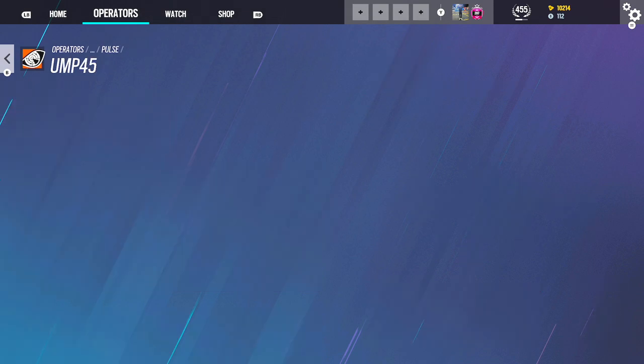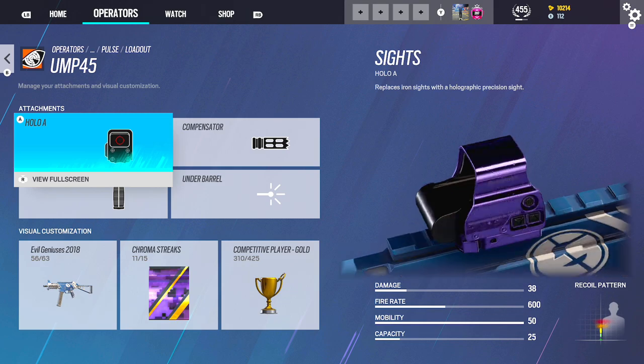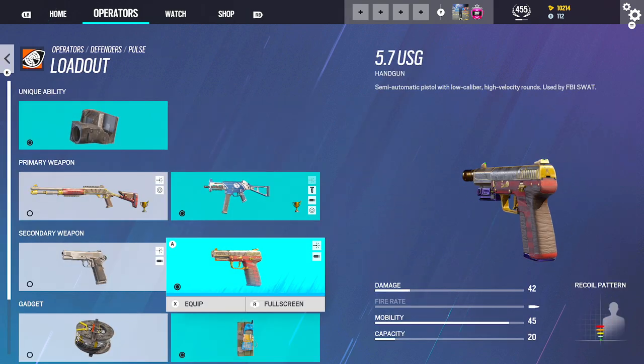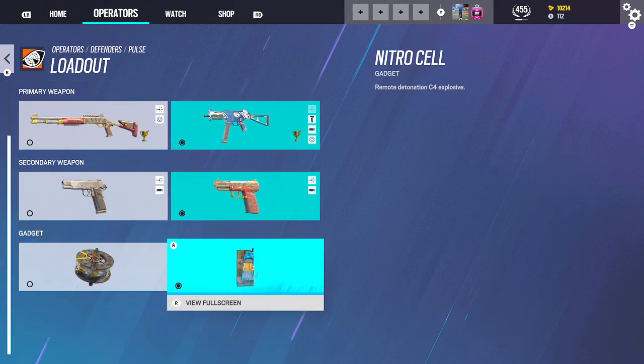Pulse — going to be doing the exact same thing. Comp, Vertical, except 1.5 and you're going to be using the Hollow. And then the 5.7 because this other pistol is fucking shit. And a Nitro.